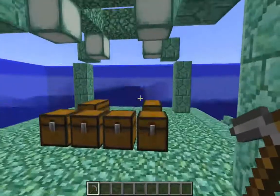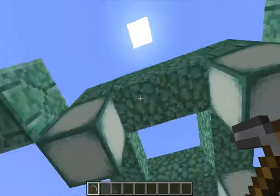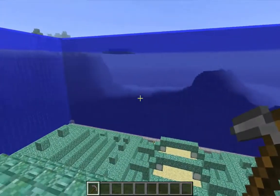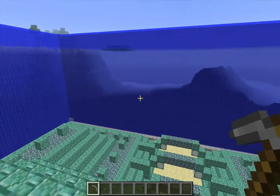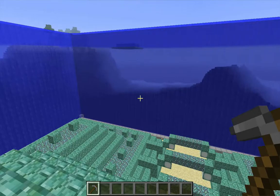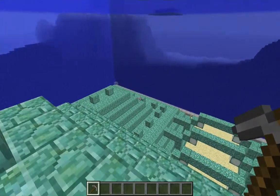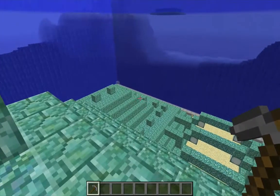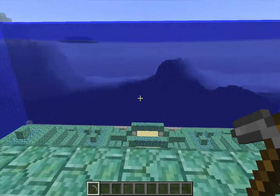The one mistake that really bothers me is my statement about boat mechanics. A long time ago when I was talking about how to kill the first Elder Guardian and establishing a safe position over the ring of the monument, I said that when a player exits a boat over open water, they get dumped one block to the east. That behavior changed for me over time — I started getting dumped one block to the west. I'm not sure why that is. My recommendation is that before you try to establish that safe position, just place a boat on dry land on a big flat space, get in it, and test what direction you get dumped in.